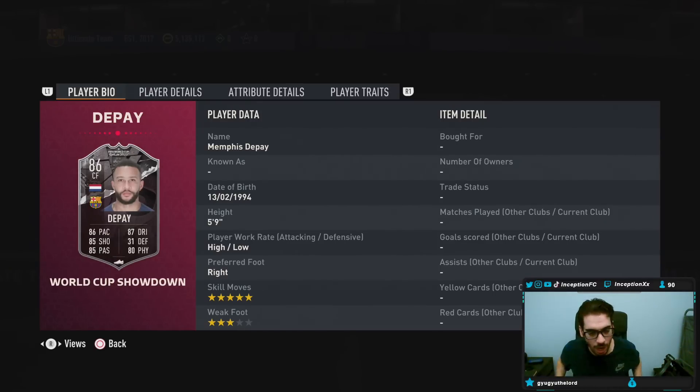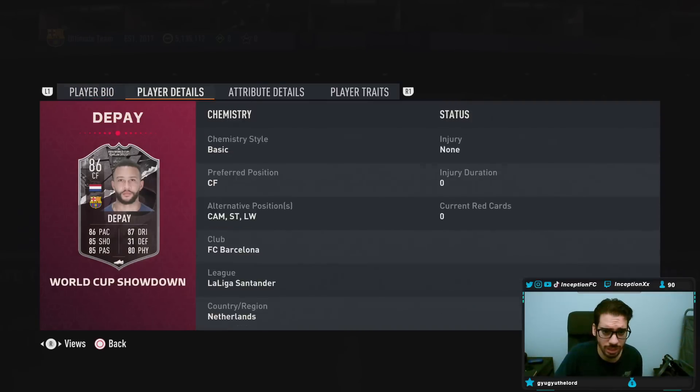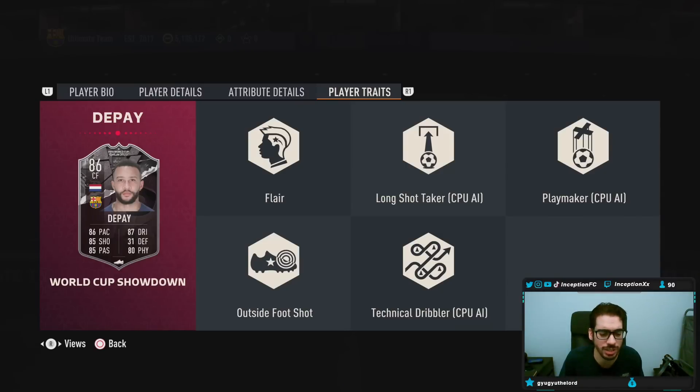So with Depay, we're taking a look at a card who is 5'9", high/low work rates, right footed, 5-star skills, 3-star weak foot. The Dutch guys are definitely going to be all over this card 100%, giving you those nice little triple link setups to De Jong — that's definitely going to be a big thing people want to work with. In game, when it comes to player traits, he has outside foot shots, flare traits, playmaker, technical dribbler, and long shots taker.